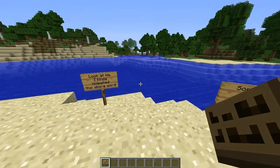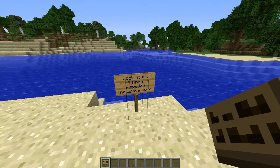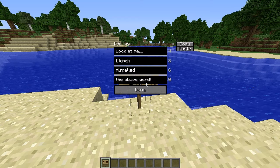You can also edit signs. I kinda misspelled the above words, so if you right-click a sign you can go easily through the text and edit it. Very easy.